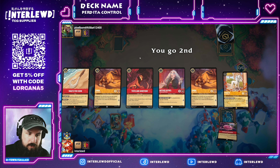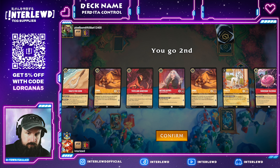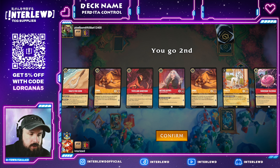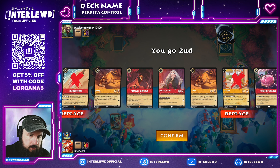GG to my opponent — I definitely enjoyed the use of that Donald Duck, hopefully you're able to make it work in the future. Sweet. Amber/Amethyst — such a cool pairing, and the colors are just beautiful together.